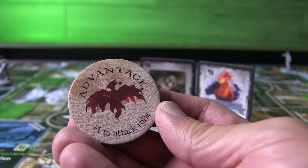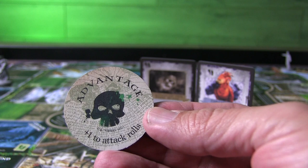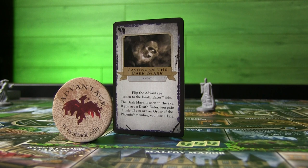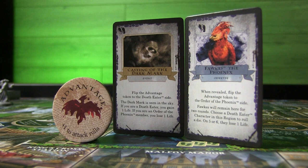Another key thing in this game is advantage. You have a coin or token for advantage for the Order of the Phoenix or for the Death Eaters. It's basically going to give you a plus one to attack and a negative to the other player of opposite alignment. When you encounter a space and have to draw an encounter card, this will flip. But there are other encounter cards like events or observers that may cause it to flip again, hopefully to your advantage. You may also have spells in hand that can flip it, so you'll want to do that before you enter into battle.